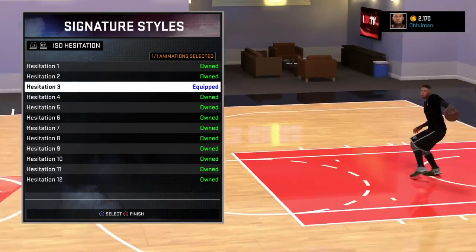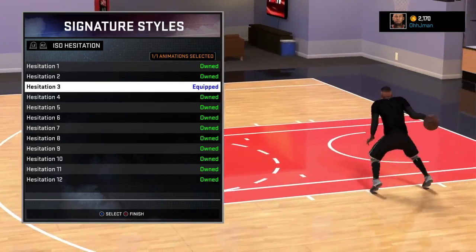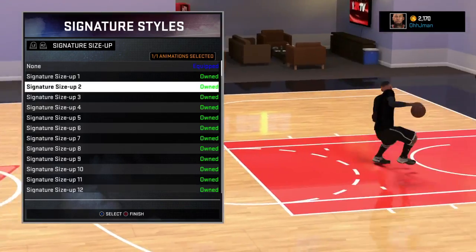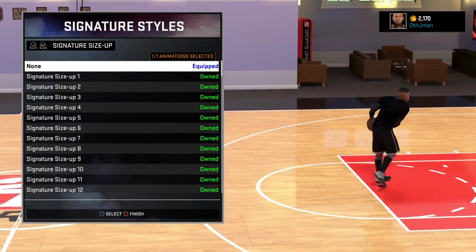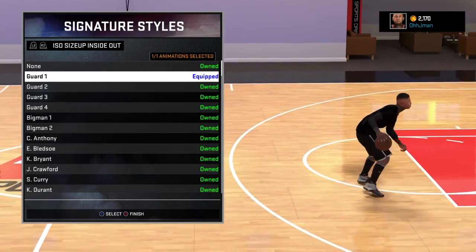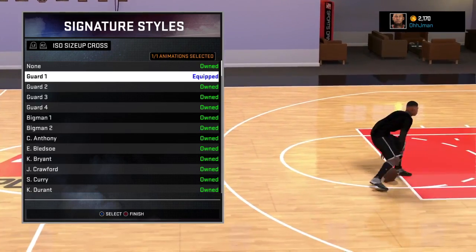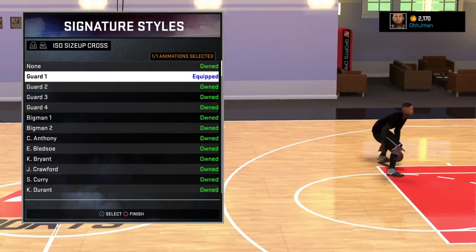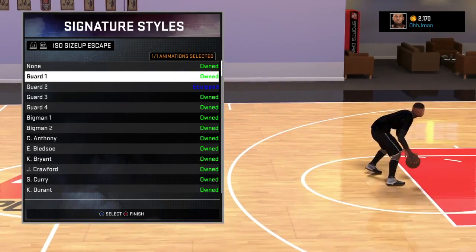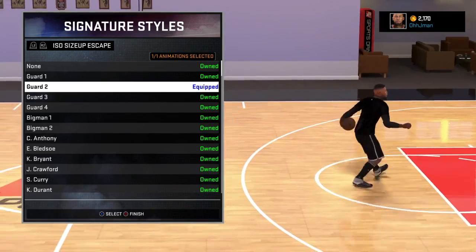Hesitation 3 — I don't use nothing but hesitation 3 because I like to get that step back in the corner. You see that step back right there — that's an ankle breaker. I don't got no signature size up. Inside out on guard one — I like to cancel out my moves sometimes, bang a guy up in the corner. ISO size up cross on one, my size up escape on guard two — escape out of that.